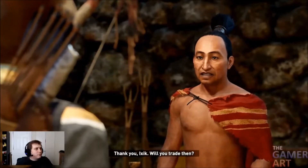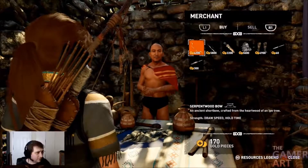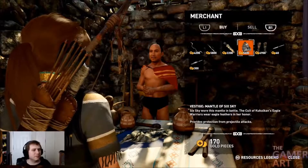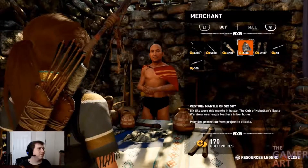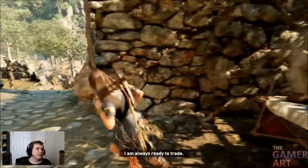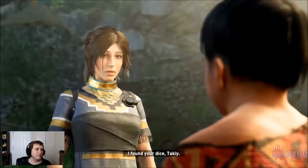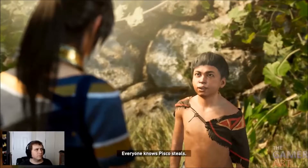Oh man. Whoa! He's got different stuff too! So he's got a serpentine bow, something that does more damage. Hunter's quiver. This next guy provides protection from projectile attacks - so bullets? Silent arrow. Fire arrow. I kinda want the stuff that he's selling but all I would want is that vestige outfit. Alright, let's give him his dice back. I found your dice, Taki. Nip Olal. Didn't you say Pisco stole your dice? Pisco stole your dice?